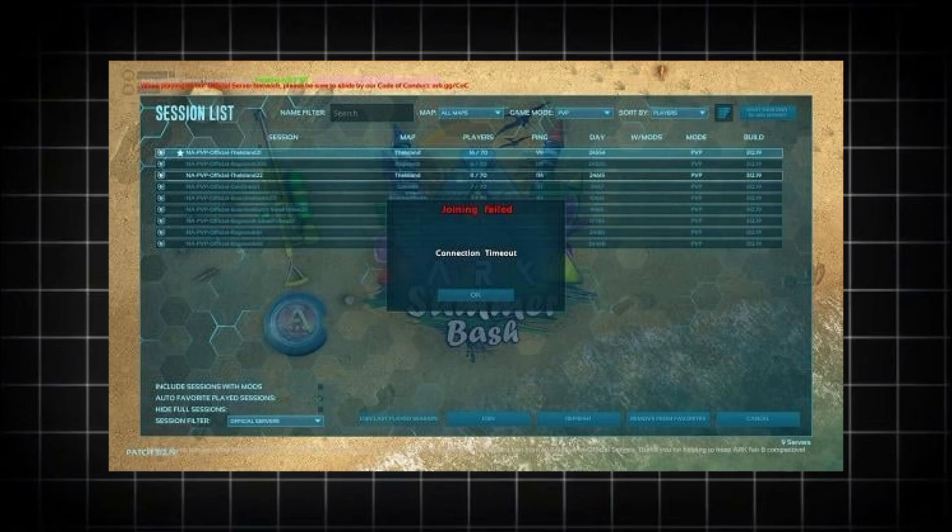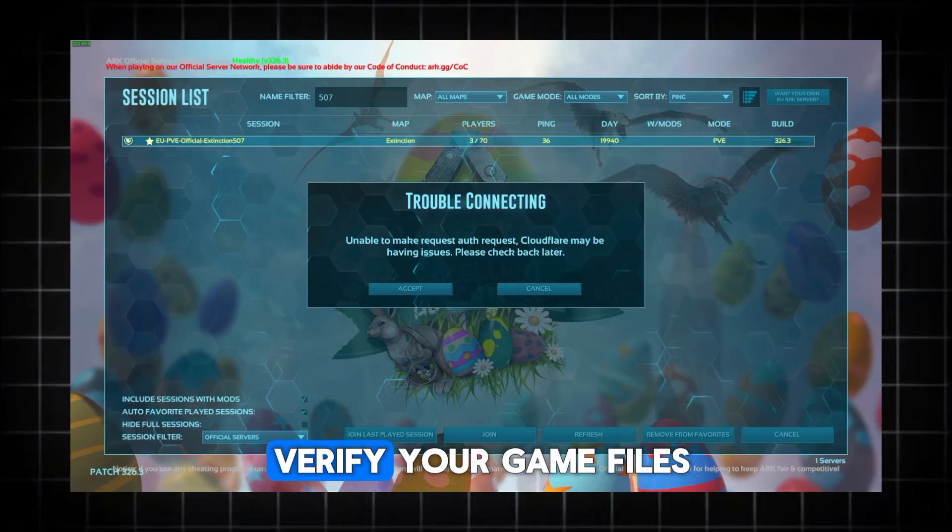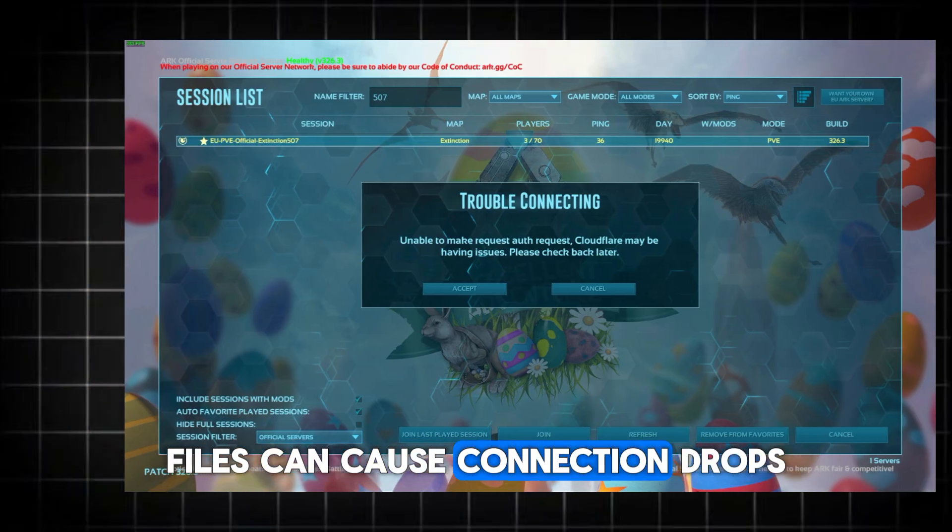Then, flush your DNS cache. Just open Command Prompt as admin and type ipconfig /flushdns. Also, don't forget to verify your game files on Steam. Right-click Arc, go to Properties, and verify integrity. Corrupted files can cause connection drops.